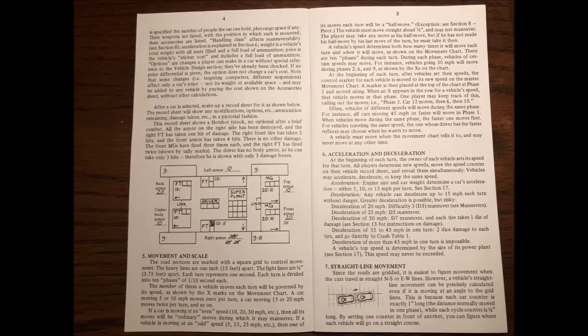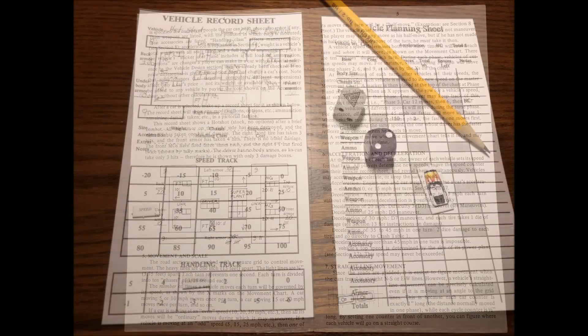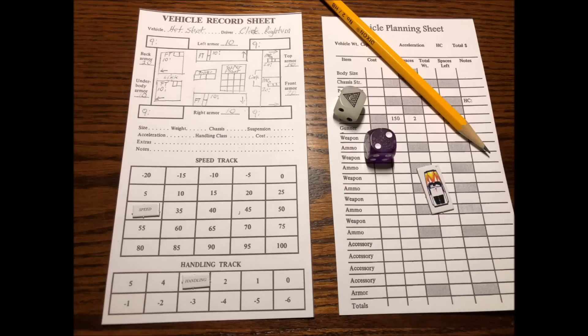Here you can see the car has a super power plant and the driver with three life points seated in the middle. With only three life points, Car Wars characters die easily. Fortunately, the Uncle Albert's catalog includes body armor, which adds an additional three life points to the character. The weapon diagram shows how many damage points it can take before becoming inoperable, its direction of fire, and number of shots or ammo.